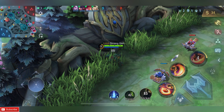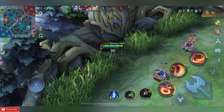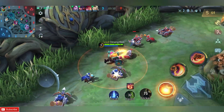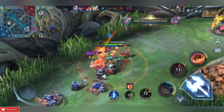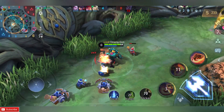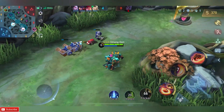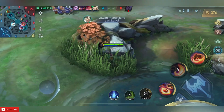Biasanya kalau kalian menggunakan spell Stone, itu mudah sekali untuk melakukan combo. Tapi karena di sini rank ku di Glory, itu bahaya kalau pakai Stone. Kalau misalkan dapatnya kill jugaan, kita mudah dibunuh juga guys. Kalau misalkan Flicker, kalian bisa surprise ke depan maupun untuk kabur.